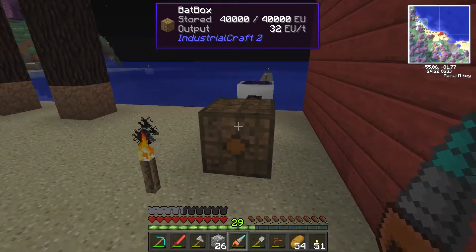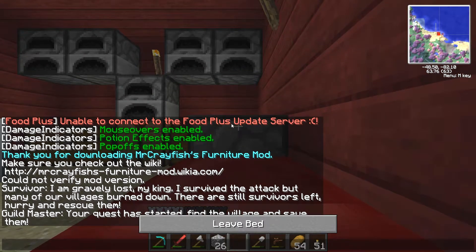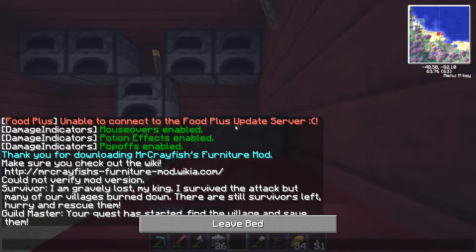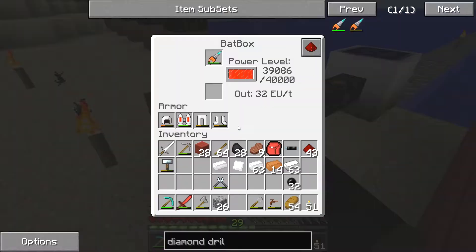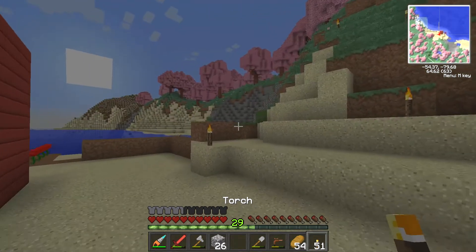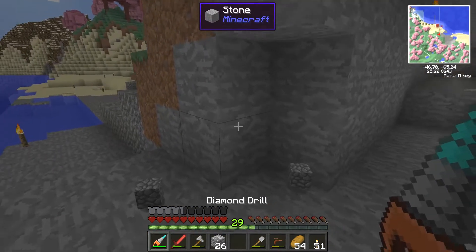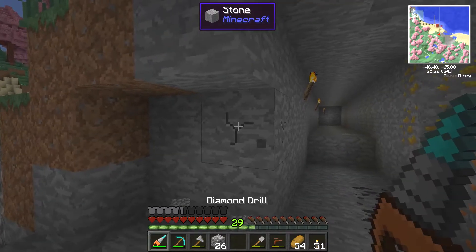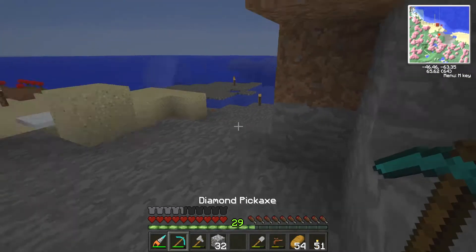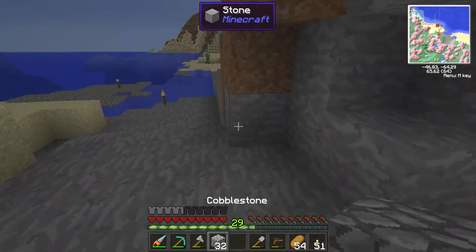Now all we need to do is charge it up - best sleep first because it's night time. Just put it in there and we'll come back once it's charged up. The diamond drill should be quite a bit faster than our diamond pickaxe but I'm not sure exactly how much faster. Right, that's it charged up. So we can come over here and give it a test - this is with the diamond drill and then I'll show you an example with the diamond pickaxe. It doesn't seem too much faster, but we can enchant it to make it even faster and it has unlimited durability.